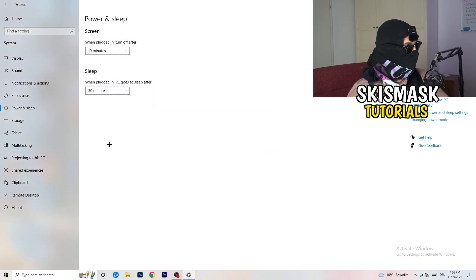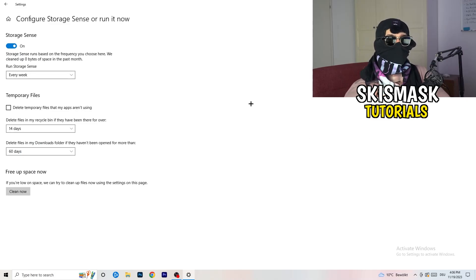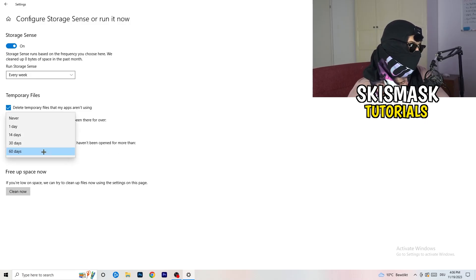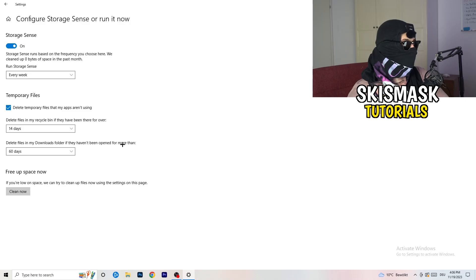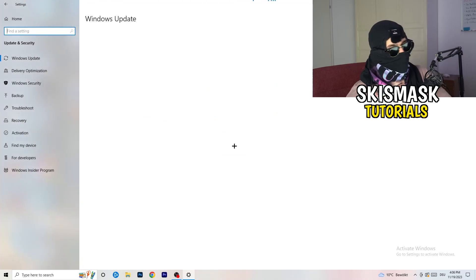Once finished, go to Storage and click Configure Storage Sense or Run It Now. Turn on Storage Sense and set it to run every week. Enable 'Delete temporary files that my apps aren't using.' Set 'Delete files in my Downloads folder' to files not opened for more than 60 days. Then click Clean Now — it will take some time but will help a lot.